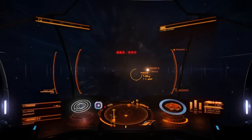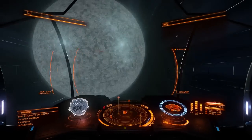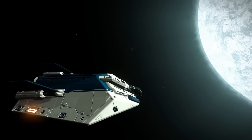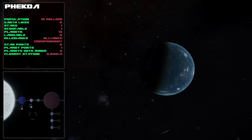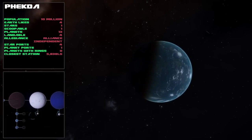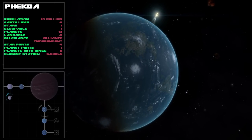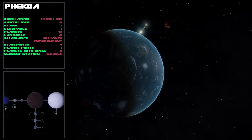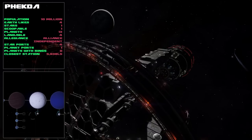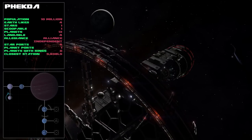Some stars have many different names, and FAD is one of them - our next destination. In Elite it's called Effecta, which is another class S star. Total population here is around 10 million. There are 13 planets of which four are landable, and there are four Earth-likes and a few star ports and only one planet port. The closest star port is 5,800 light seconds away - a bit of a non-descript system, not much going on.